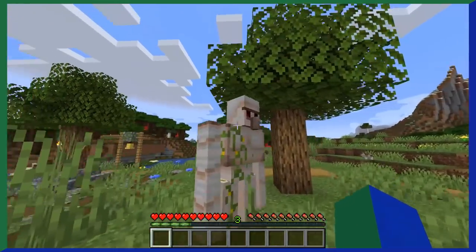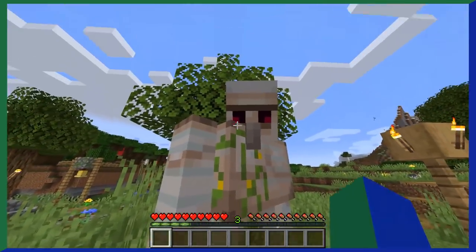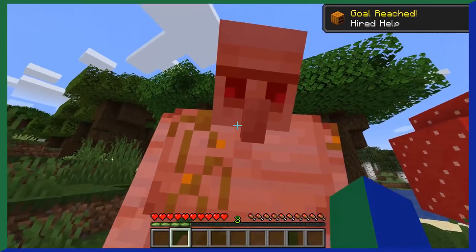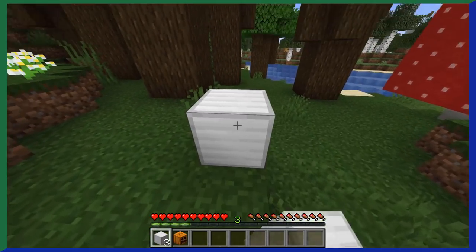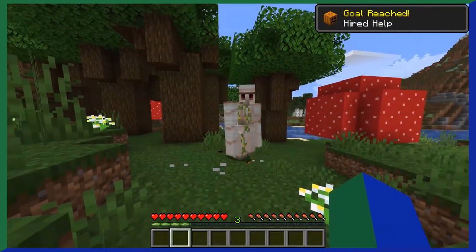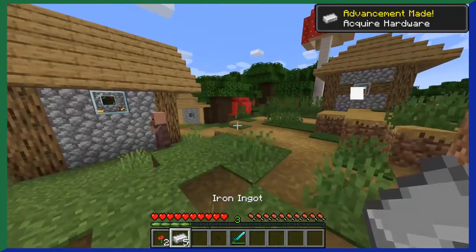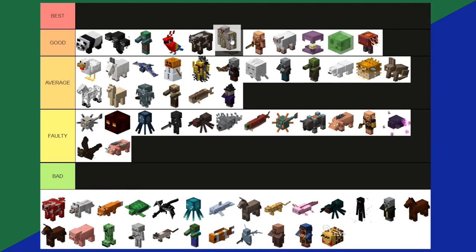Iron Golems naturally spawn most commonly in villages and are not only a neutral mob but will actively defend you and the village, attacking any hostile mob on sight. They can also be created with just 4 iron blocks and a carved pumpkin or jack-o'-lantern. Iron golems drop 3 to 5 iron ingots when defeated, making them a great mob to build a mob farm with for infinite iron ingots. Iron golems are just an all-around good and unique mob. Good tier.